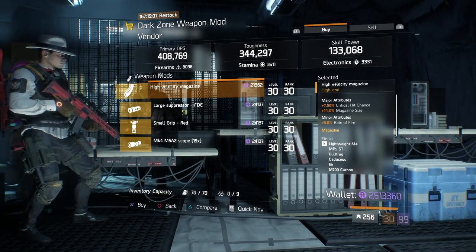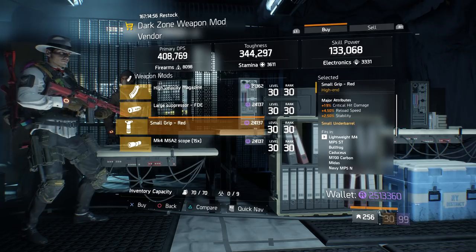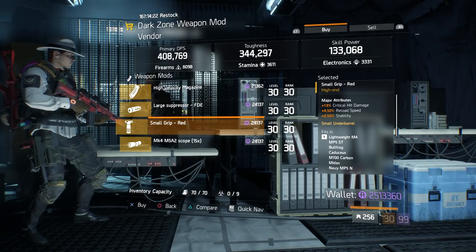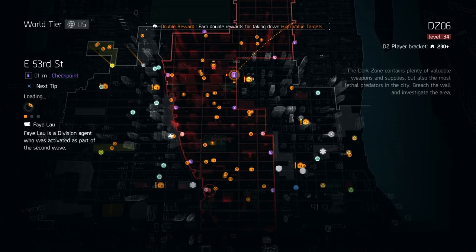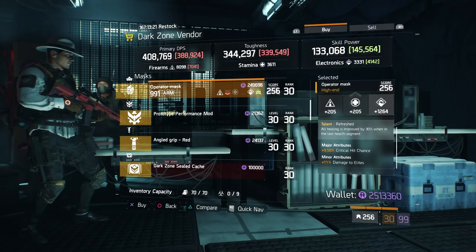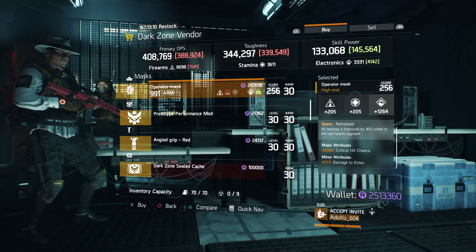Moving on to the Dark Zone vendors. Up in the lower right side, the Dark Zone 0-9 vendor has a Small Grip Red with what I believe is a max critical hit damage roll, reload speed, and stability — which would be my recommended attribute setup for a Small Grip. This is for people that want to spend some Dark Zone credits or just have that guaranteed roll. At the East 53rd Street Vendor in the top right of DZ06, we have a Refreshed Mask. It has a really respectable armor roll of 991 — about 10 off the max — a great Electronics roll, critical chance, and damage to elites already on it. Rerolling it should be pretty easy. Refreshed helps a lot, especially with how healing works with medkits and first aids now.